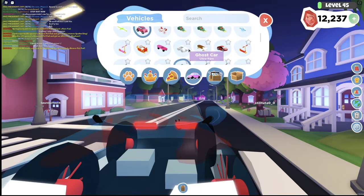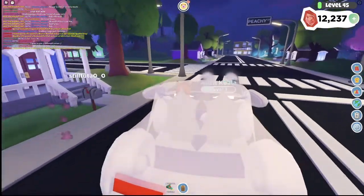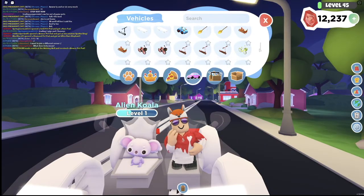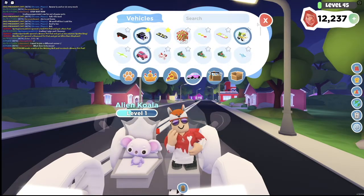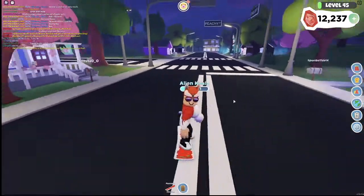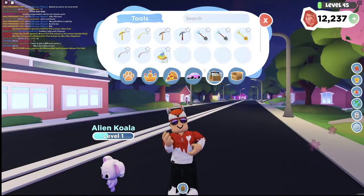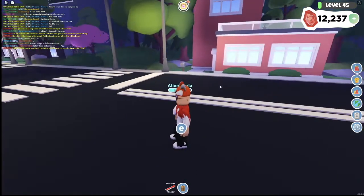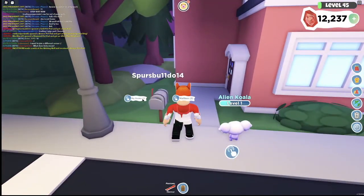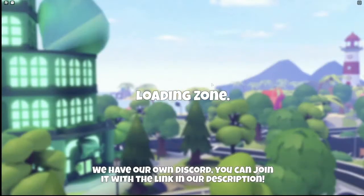One of my Halloween pet pods right now goes for about a legendary or godly pet. I would continue to save them until they're worth like a shiny legendary or a shiny godly — that would be really awesome. So that's exactly how I got all of this stuff. I would save up all of my gems from the tutorials I made, then spend them all on the new in-game items.